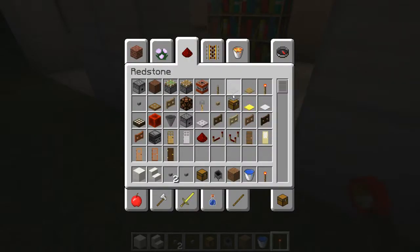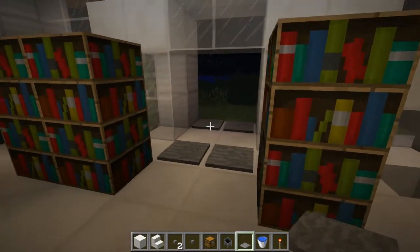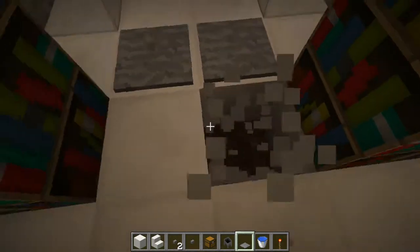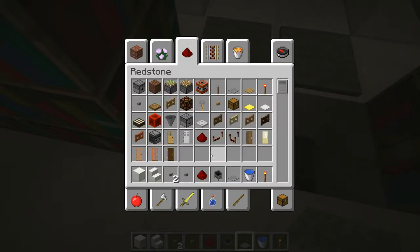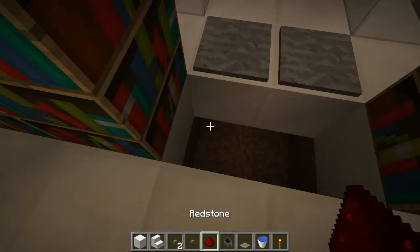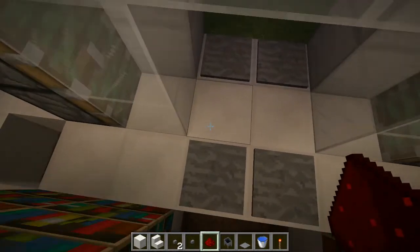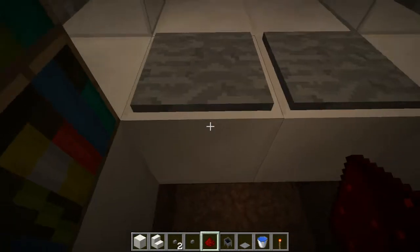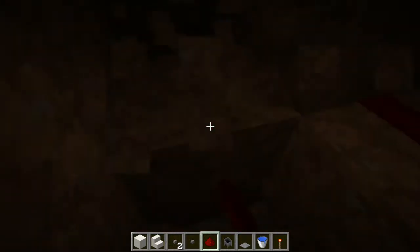All we need to do is get some pressure plates like this and place them here, here, here, and here. I'm going to remove those two bookshelves because they were getting in the way. Now we're just going to go underneath these, get some redstone, and go out of here, placing redstone down underneath these. So now if we step on this one, both of those should be powered immediately — so whichever one we step on, they'll both be activated. All we need to do is clear some area down here and just run it straight into this block, just like that. And there we go, that's the system done.